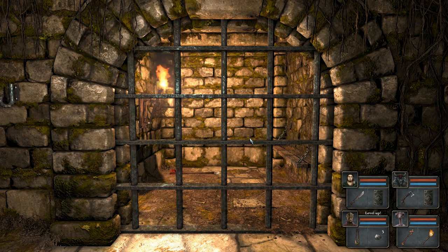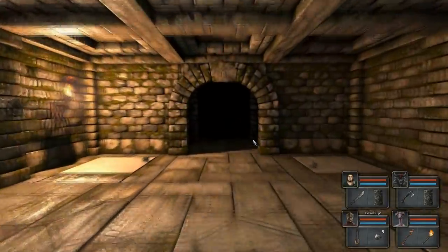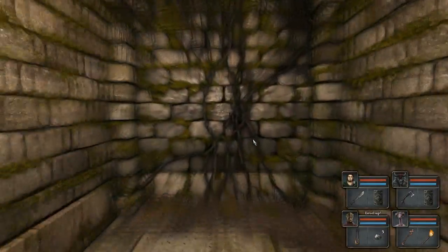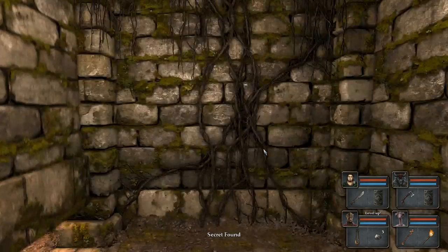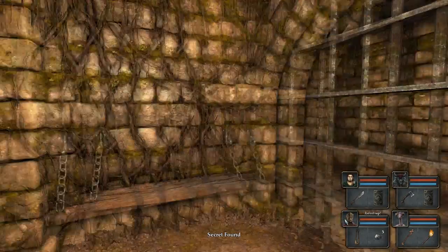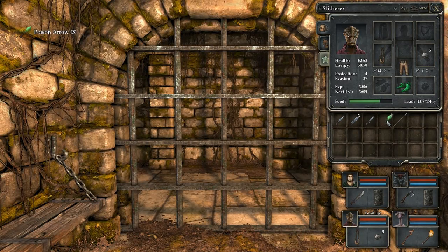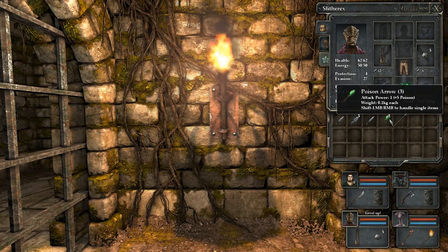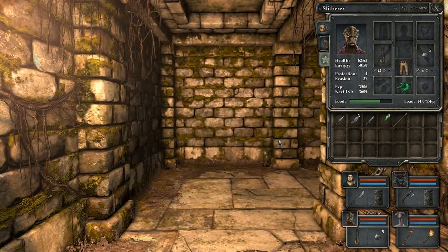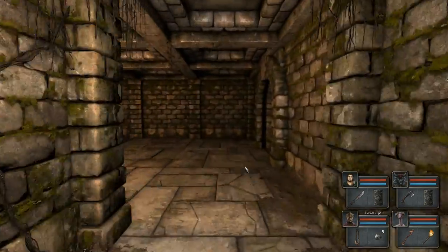Welcome back folks to more Legend of Grimrock. As you can see we're in front of the cell and you're wondering to yourself, did the game order figure out how to get in here? Hell yeah I did. Go this way. I must have missed a secret button on the wall here. It lets you in through the back. So now we have some poison arrows, and we just need the means to shoot them. But I did get those damn arrows.